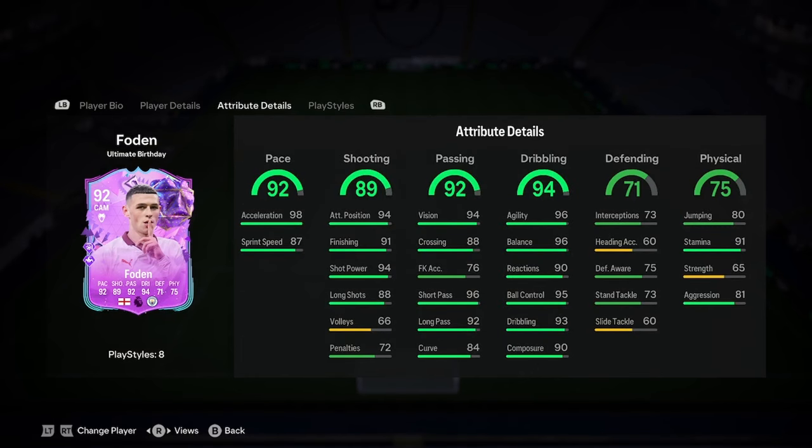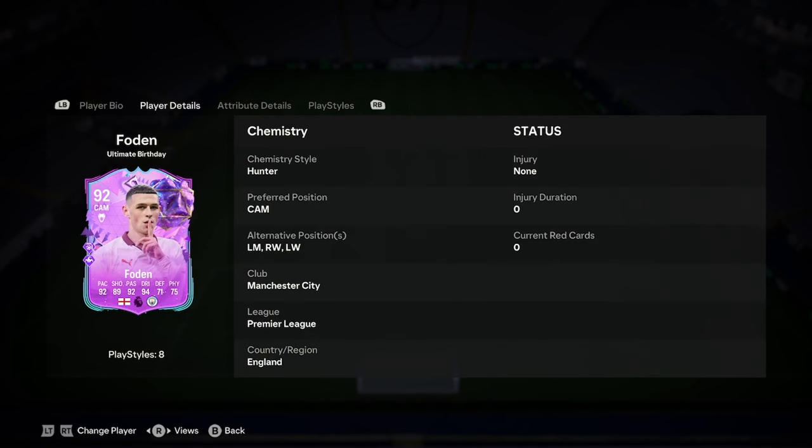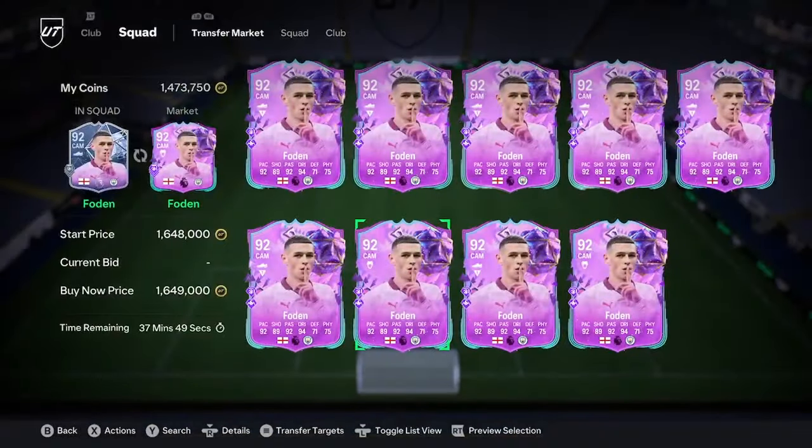He can play on the wings — he looks like a very prolific winger and a very good CAM, so don't write that off. If you have him, you can put him wherever you want with his alternate positions. For a price of around 1.6 million, and you might shout at me for this, but I think that's an absolute bargain. I think he's probably one of the best CAMs in the game.